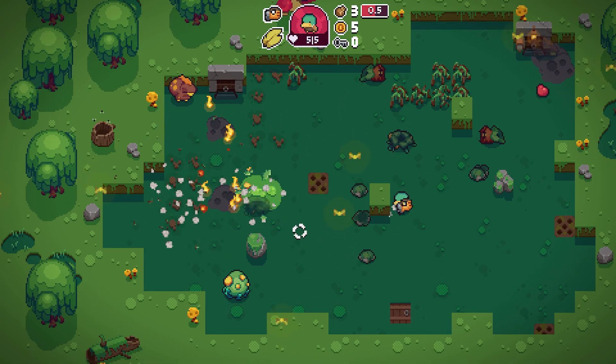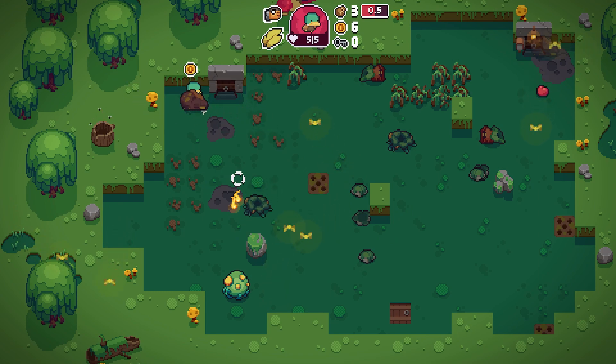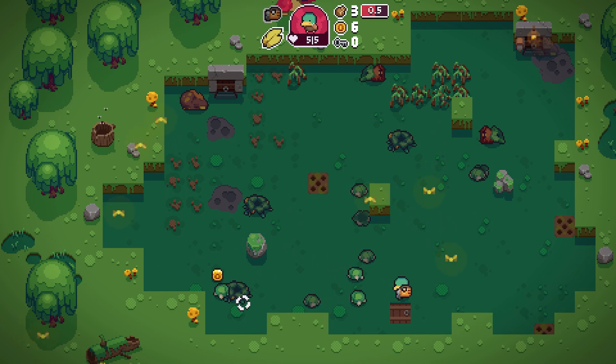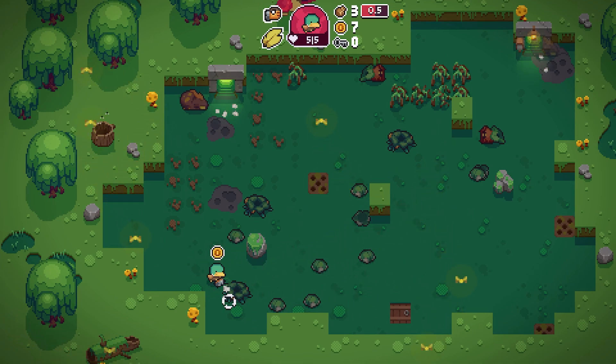Besides health, coins are the most important resource in this game, because I haven't received a weapon except from buying it at the shop in any of the times I've played. Oh there's a shop right there — let's give her all these negative impacts.